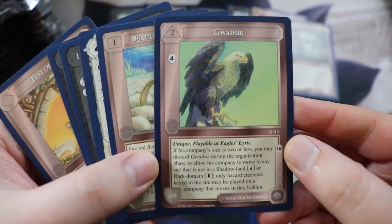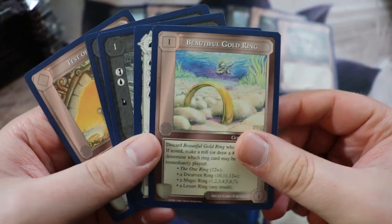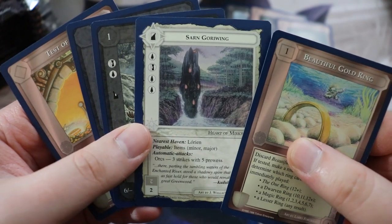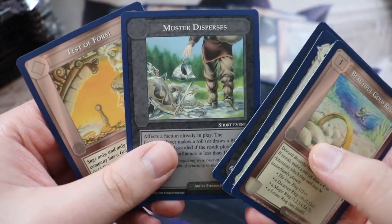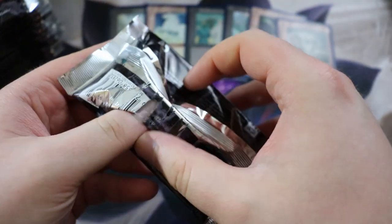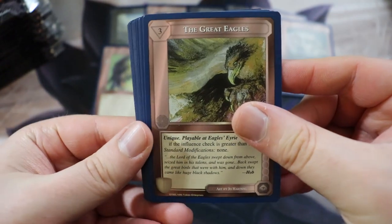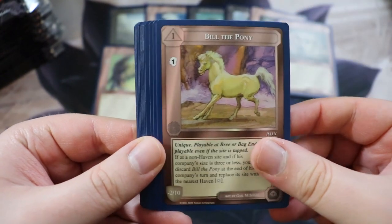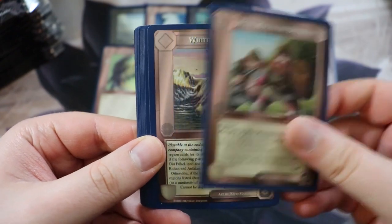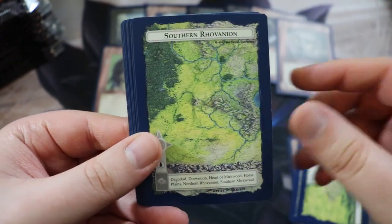It is — it's one of the eagles, a unique playable at Eagle's Eyrie, an ally. Pretty sweet. We've got a Gold Ring, Saruman, Orc Raiders, Muster, Disperses, Test the Form. One of the cards you can use to test the gold ring to see if it is the One Ring — that is one of the cards I'm definitely wanting to get from this box. I want to get the One Ring. I have a copy already but it's in French, and I'd like an English version.